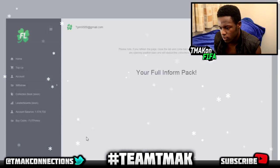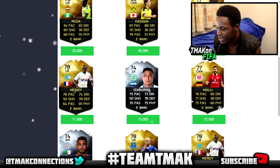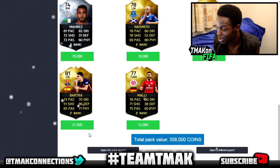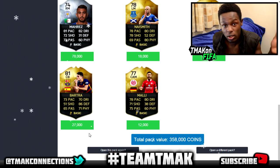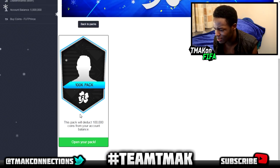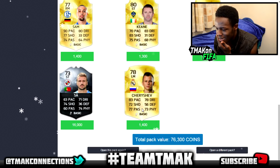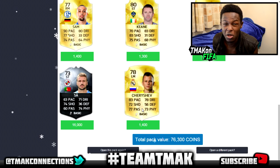It cost 350k to open this and I got 356k back — that's 6k profit, pretty decent. Let's see what we get from another inform pack — they don't look expensive but we do make a profit: 358k coins, so 8k profit. Now let's open the 100k pack — not looking too good, there's a silver inform, another silver inform. We'll get 76k coins, not the best.